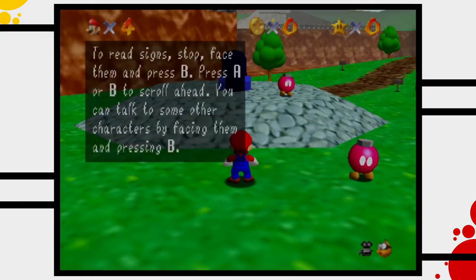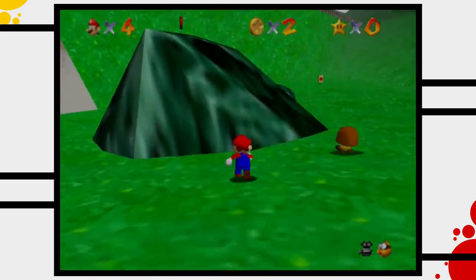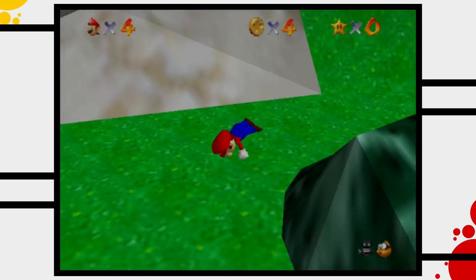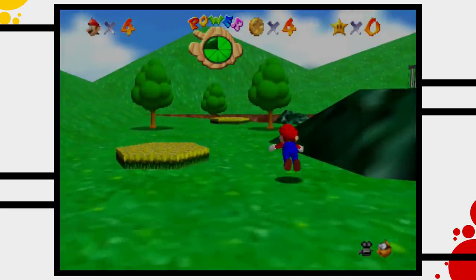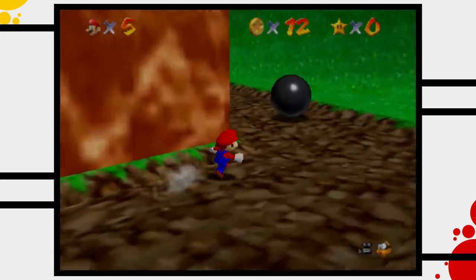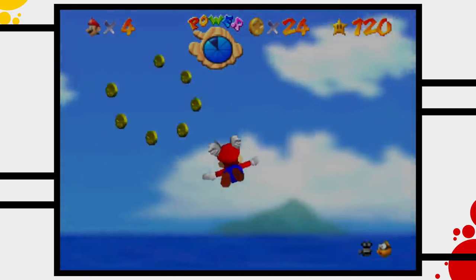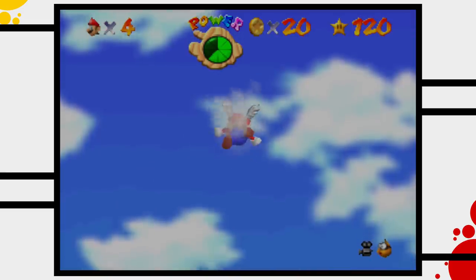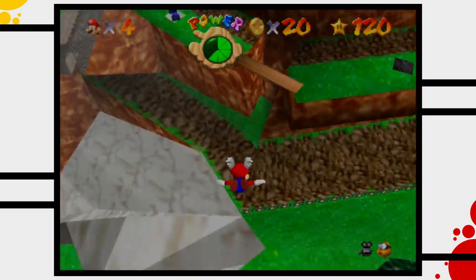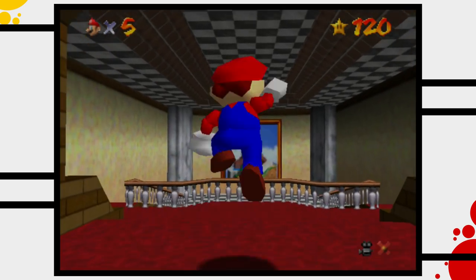The first stage Mario is forced to enter is Bob-omb Battlefield. This star is the only predefined star in the entire game. Once the first star has been collected the order in which stars are collected depends entirely on the player. Mario 64 is surprisingly open in this regard, and the further we progress into the game the more it opens up. Bob-omb Battlefield is actually one of my favorites. The stage is structured as a wide open field with a hill in its center. There aren't many real threats in this stage, which makes it a really cool playground to jump and run around. One of the stars is intended to be collected once Mario unlocked the flight cap. I think this star proves that the team wanted to make players switch between different stages rather than work through all seven stars in one sitting like a checklist. They basically force players to explore the castle and find Whomp's Fortress sooner or later.